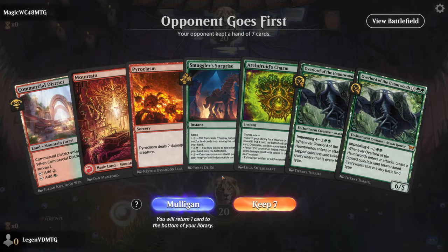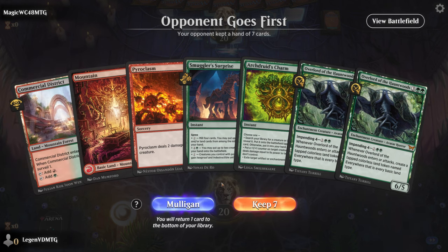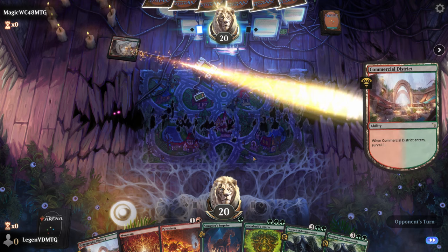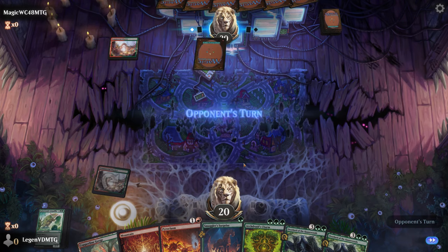Alright, we're on the draw. We've got double Overlord — just needs an extra green source, but we should be able to find it with Commercial District — and then some interaction. I think this is functional enough. Armadillo gives us a turn two play, so I'll try it.